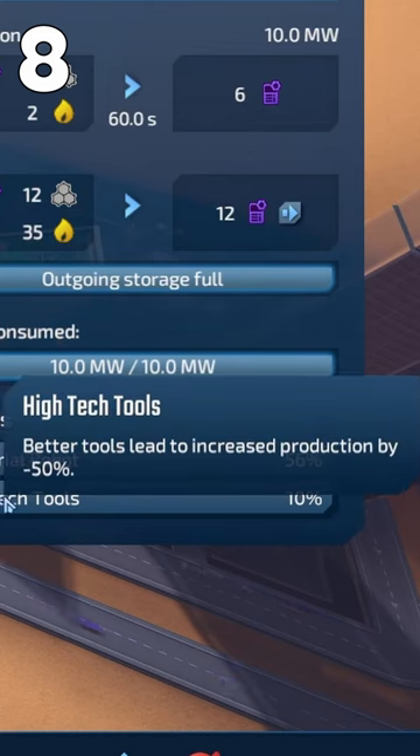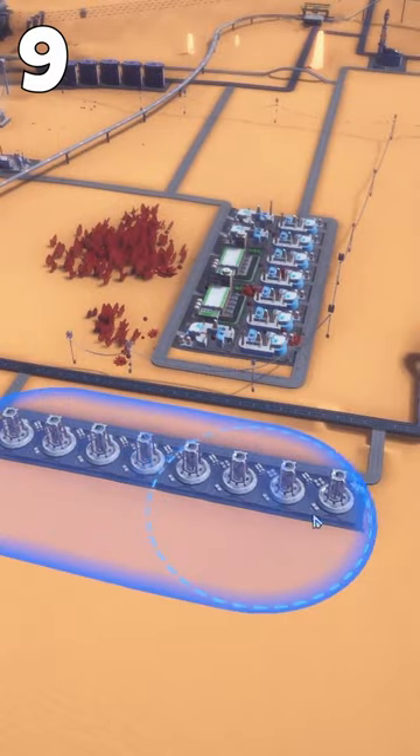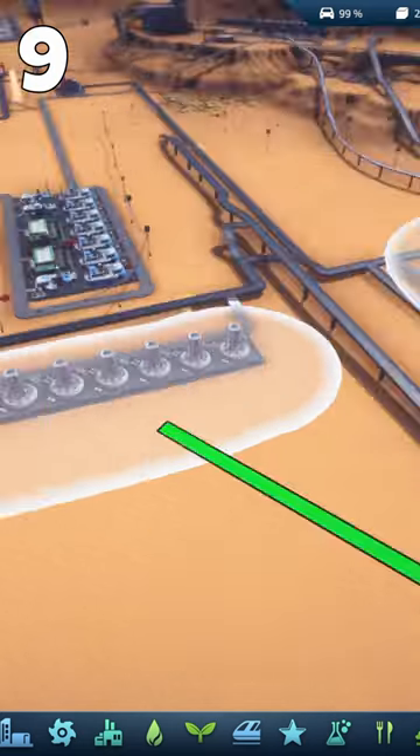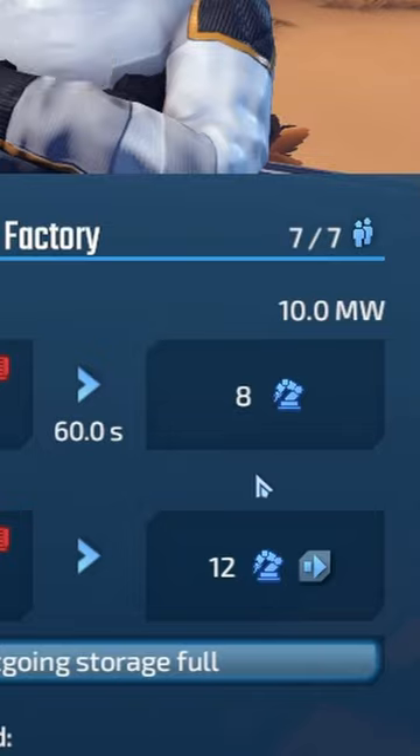High-tech tools increase building productivity by 50%. Place districts strategically and improve logistics by manually setting up expert rules. Make robots to reduce the number of workers in buildings by one.